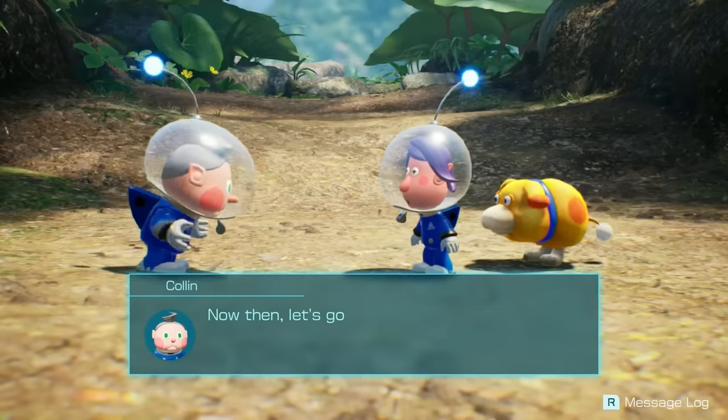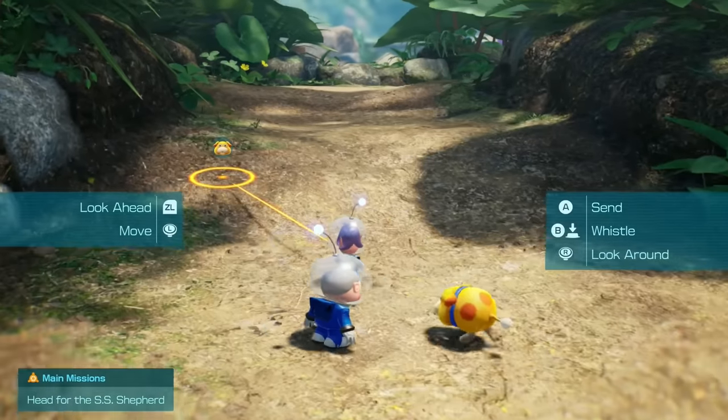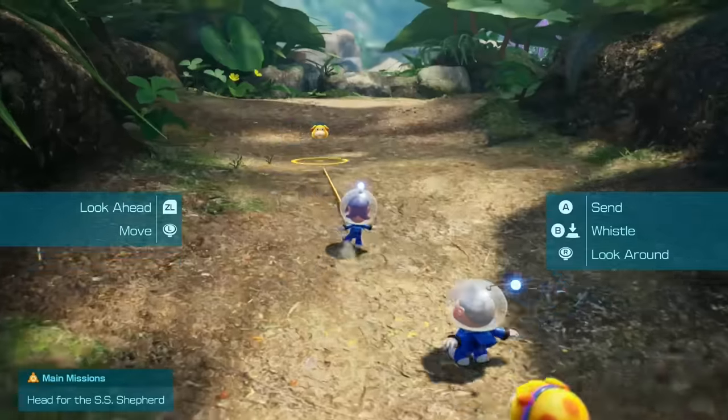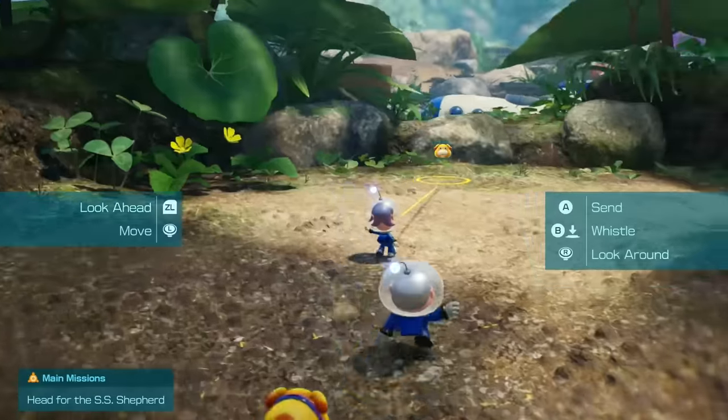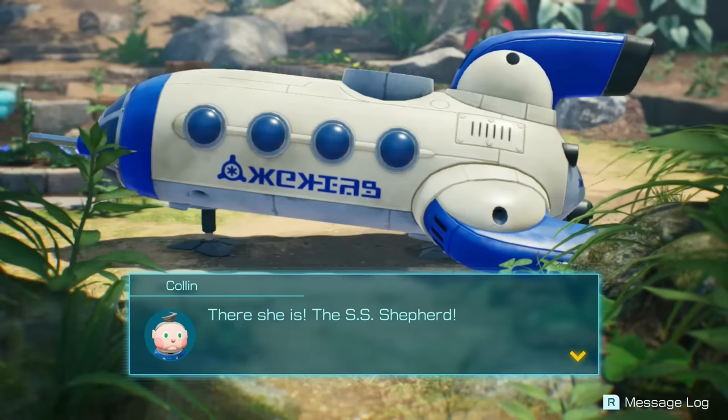Now then, let's find the SS Shepard. We've got a party going on here — a posse. Yep, there she is, the SS Shepard. All of these music cues are so reminiscent of the first day of Pikmin 3, and the story beats are kind of there too — you have to find the ship, find tools in your arsenal one after the other, slowly build up your way back to the ship. The music is very reminiscent of that specific day.